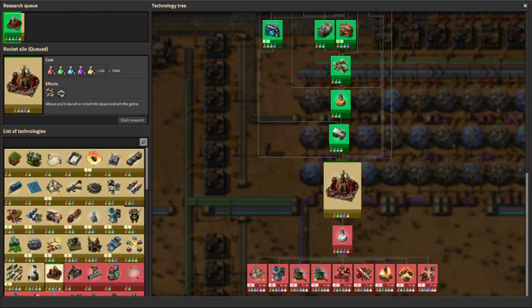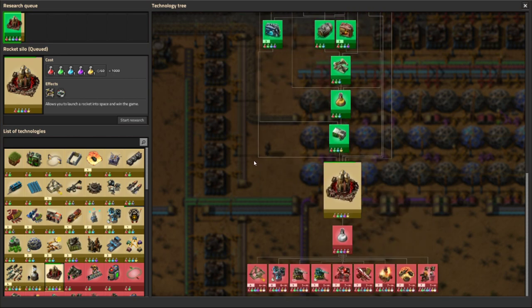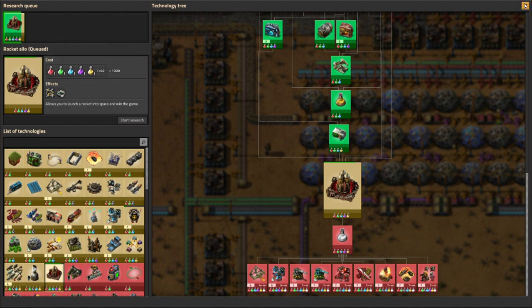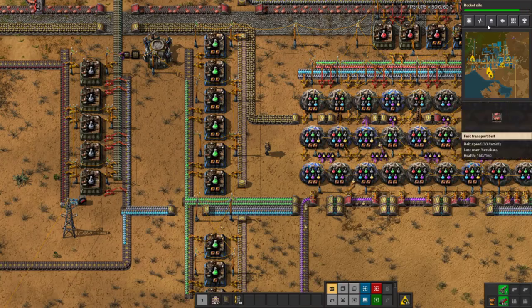Hello YouTube, welcome back to episode 11 of Refactorio Let's Play: How to Launch a Rocket guide. In this video, we'll hopefully be launching a rocket today. We are about 45 minutes away from the achievement 'There is no spoon.' Our rocket silo is at about 85% done researching, and as soon as that's done we're going to kick off all our science and focus right on the rocket silo. So let's jump right into it.